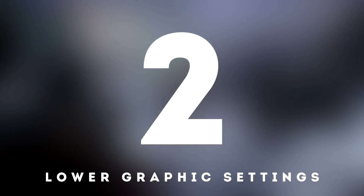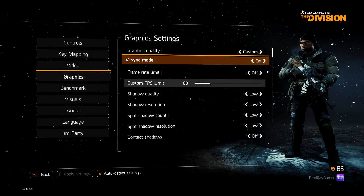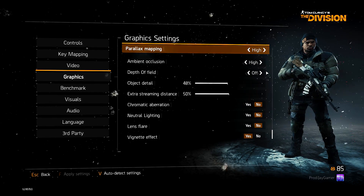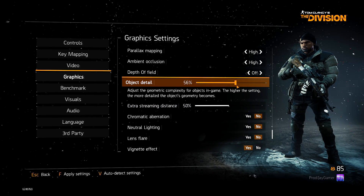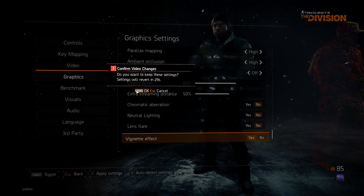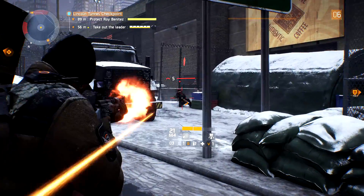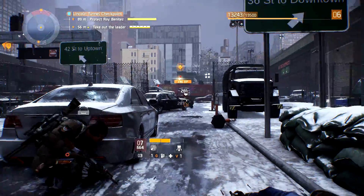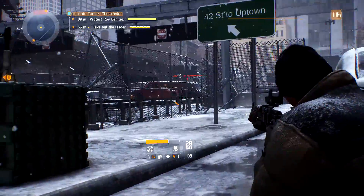Moving on to tip number 2: lowering the visual quality in-game. This is going to mean lowering the shadow quality, anti-aliasing, textures, and more. You need to understand that you can't always run everything on super high settings, otherwise you're going to experience a lot of frame drops unless you have a high-end PC. If your game has an auto-detect feature in the settings, use it and it will apply settings that work best for your system. And if you get over 60 FPS and your game looks a bit potato-ey, I would recommend slowly increasing some graphics settings until you find that perfect middle ground.